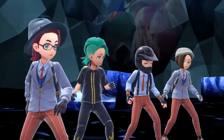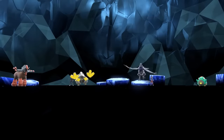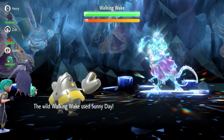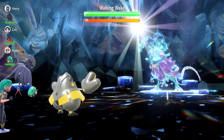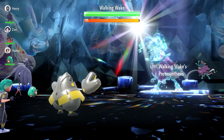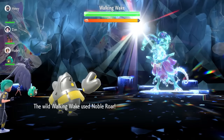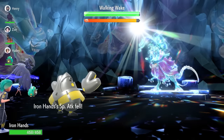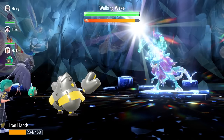One of the best builds for Walking Wake is a solo build featuring Iron Hands. Don't take this build online — this is primarily meant for if you're in-game yourself trying to farm or grab it. A lot of you already have Iron Hands. Turn 0, you're going to see Walking Wake go for Sunny Day, which activates its Protosynthesis ability and sets the sun on the field. Turn 1, go for Belly Drum with Iron Hands. We'll see Noble Roar come out from Walking Wake, lowering attack and Special Attack, but that's fine because the Belly Drum will come out.